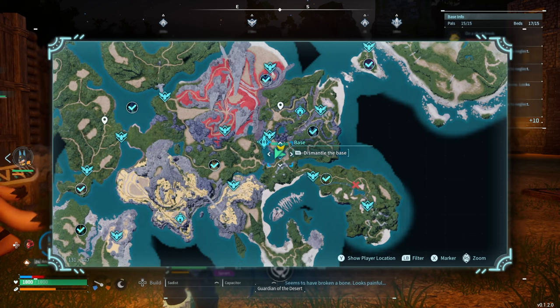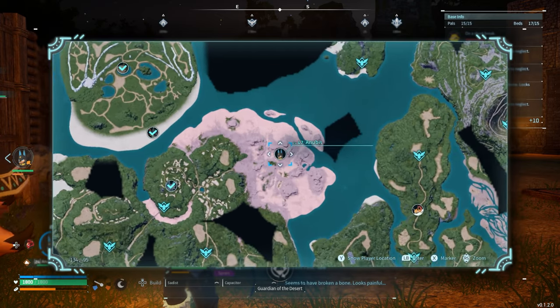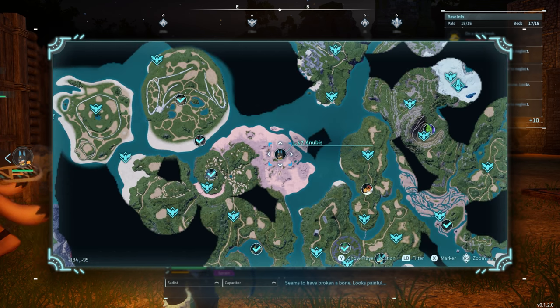We'll start by showing you the boss location on the map. He's going to be found pretty much right in the middle, in this little desert area, and there's a giant statue of Anubis in the middle of the desert that he kind of hangs out near. However, he is level 47 and very complicated to take out if you're not a really high level or have some high-level buddies with you. So taking him out can be a huge challenge.